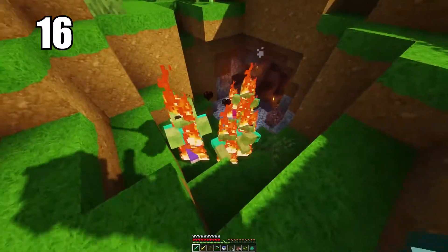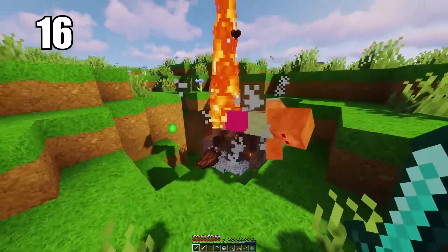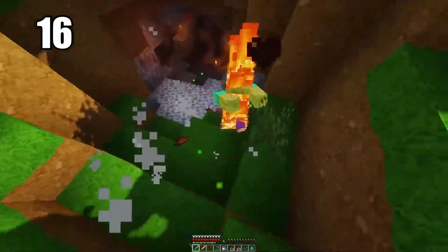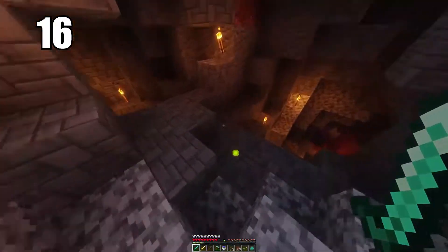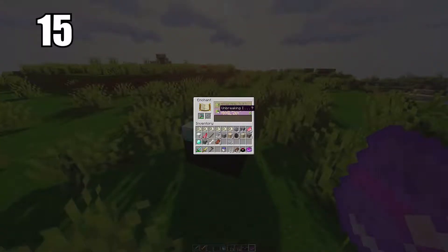Number 16: mobs cannot spawn on half slabs. They can essentially spawn anywhere except on half slabs. Use that information how you like — if you want to line something with half slabs to prevent mob spawning, go ahead. It's not super practical in every scenario, but it's definitely good information to keep in the back of your mind.